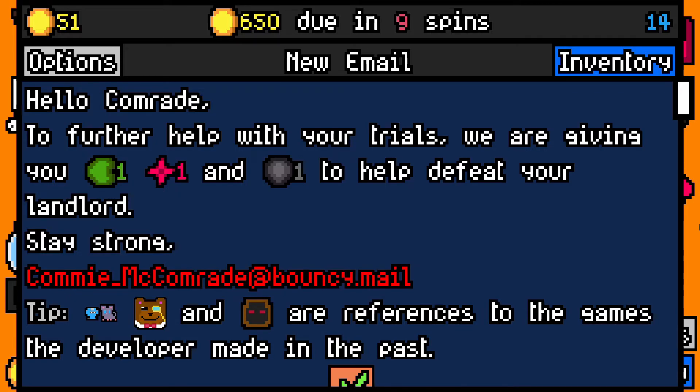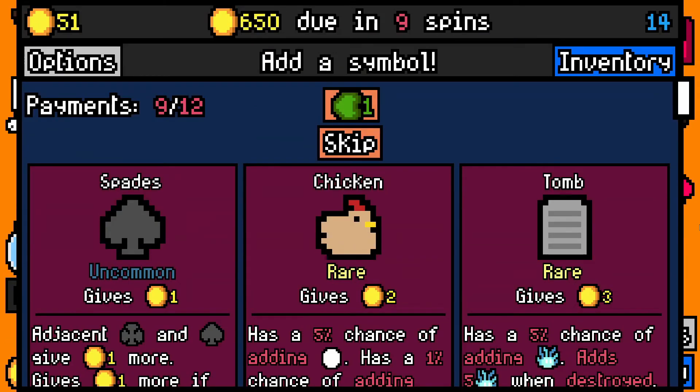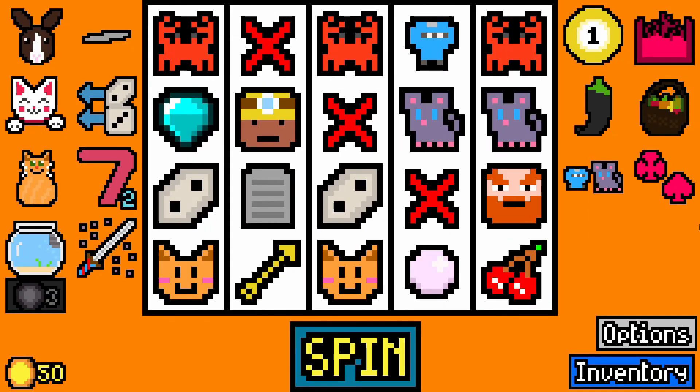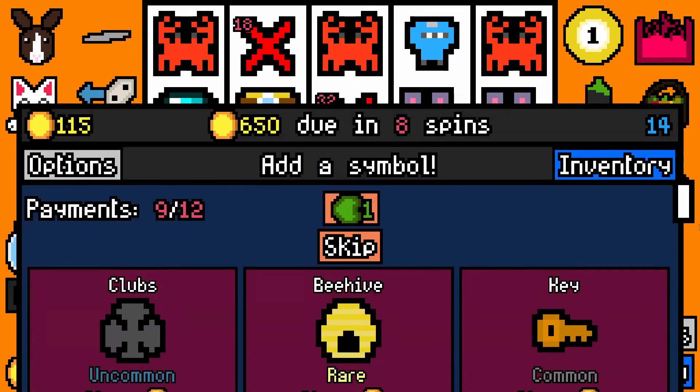There's some tips there. Oh, I didn't know that — Ninja and Mouse, Maxwell the Bear, and Cultist are references to games the developer made in the past. I may have to go check them out. I'll pop a Tomb in there — that's fine. Curse Katana — I'm going to take it. I've already had ninjas thrown at me twice, so I don't want a key. Let's re-roll.